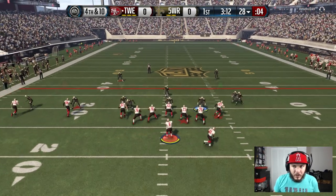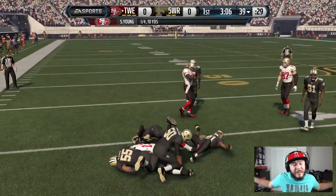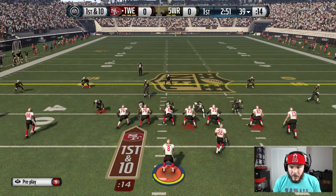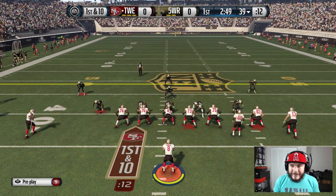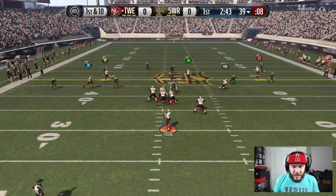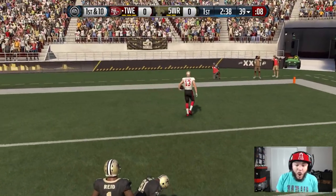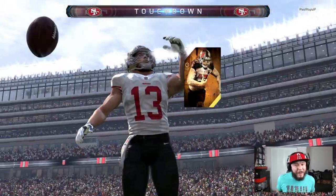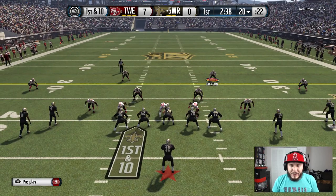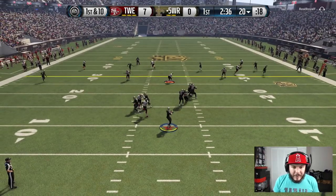We've got to pick up a first here — no punting in the Super Bowl for me. Looking for Mike Evans on the comeback route. Evans catches it and gets support — that was a huge first down. Throw power by Steve Young. Time to bust this wide open; we've got to score on our first possession. Mike Evans in this episode has been absolutely clutch. I think we go back to him — Mike Evans, one-on-one coverage. And he's in the end zone! Evans is the truth!